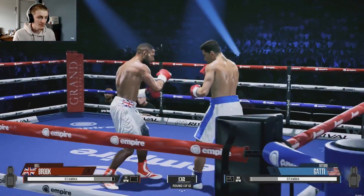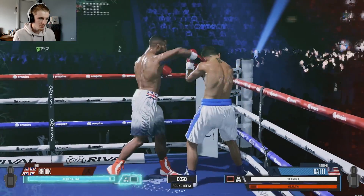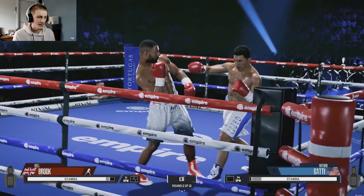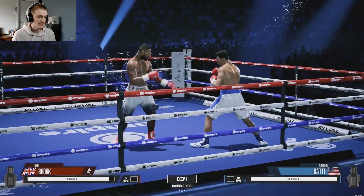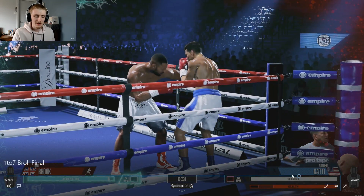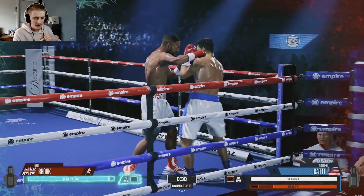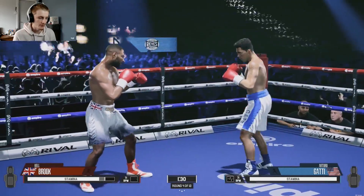They've done a good job with this gameplay, this is really clean. I'm a big fan of what they've done here. He's hurt — Brooks putting pressure on him, getting tagged back though. Brooks is in his own loose movement here, but his loose movement isn't as cocky as Plant's — it's still loose but strict. People were saying they don't think loose movement does more damage — look at this. He walks into the loose movement jab and it stuns him. It's that risk-reward when you're in loose movement.